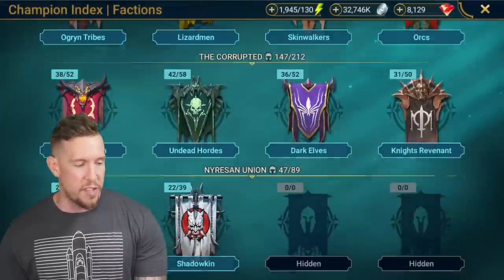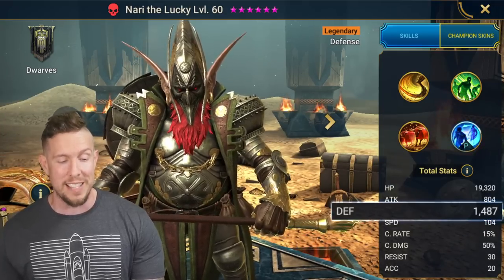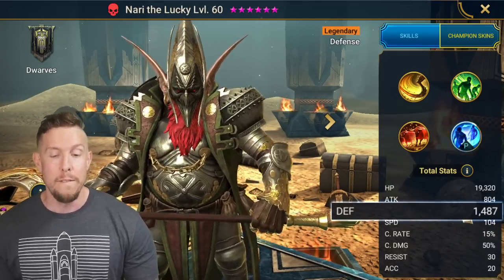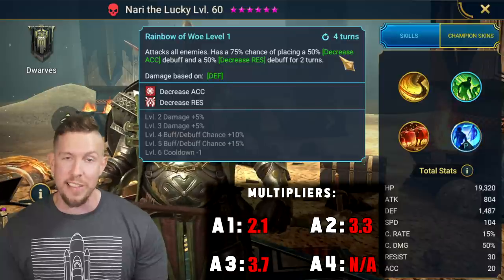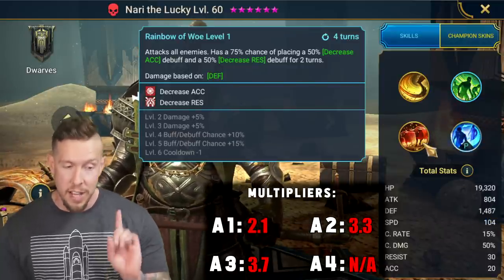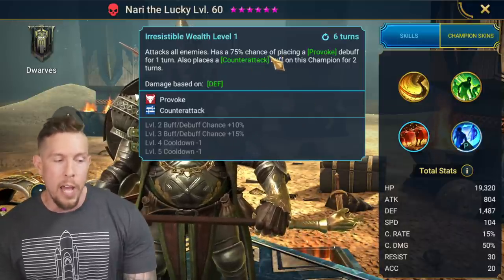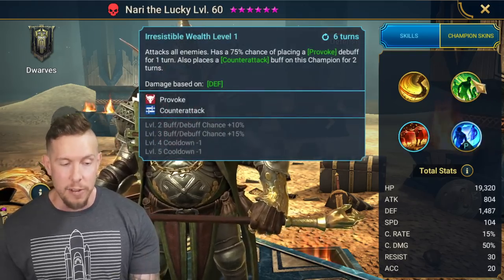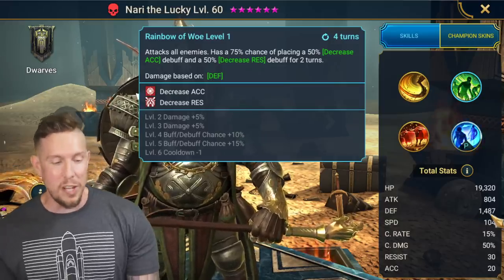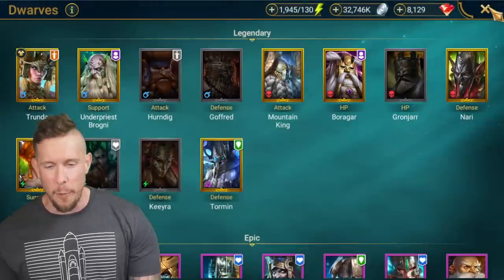Coming in at number nine, I'm going right back to the dwarves — Nari the Lucky. I forgot his defense was that high: 1,487, very high defense. On his A2, it's an AoE attack with a 3.3 multiplier — pretty low compared to what we talked about before, but higher on the defense. On his A3, we're talking about a 3.7 multiplier — an AoE with provoke and counter attack on this champion, on a four-turn cooldown. Very hard-hitting A3, decently hard-hitting A2, and just a bunch of defense. Nari the Lucky is a very compelling champion — maybe I should do an updated guide on him.